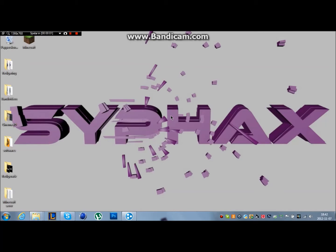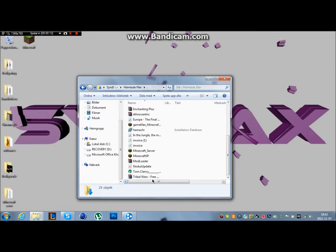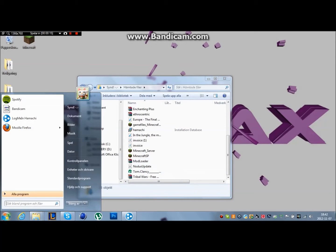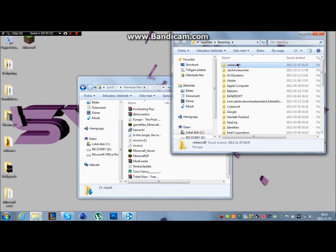Hi guys, today I'm showing you how to get the Minecraft Notice 1.4.2. Download the link in the description and you'll get this file called Notice Update. Go to %appdata%, then roaming, .minecraft, and then bin.